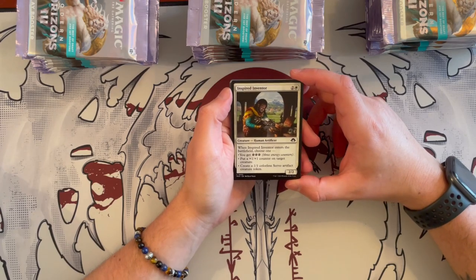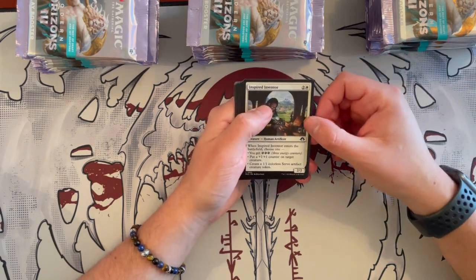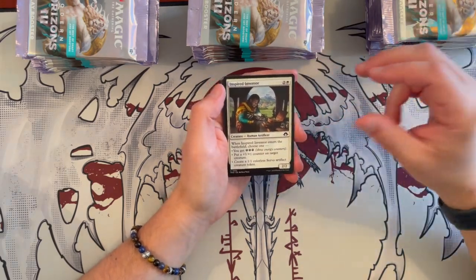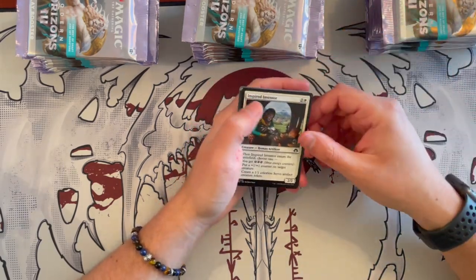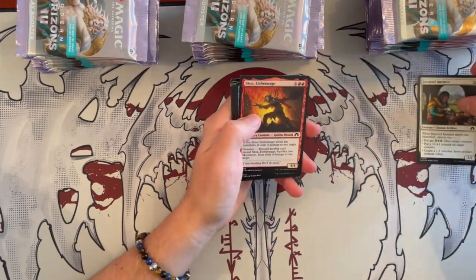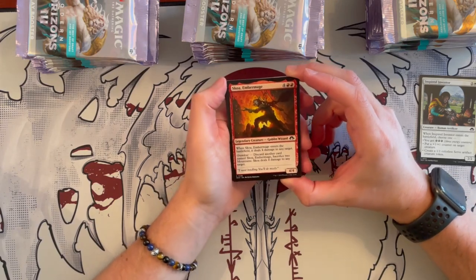The first one is Inspired Inventors — it's a 2/2 that costs 3. Once it enters the battlefield, you get some energy counters. You put a counter on a target creature or you create several artifacts. Energy is back. I am kind of divided on energy — I'm not a huge fan of it, but some cards in this set are going to be very interesting with that.